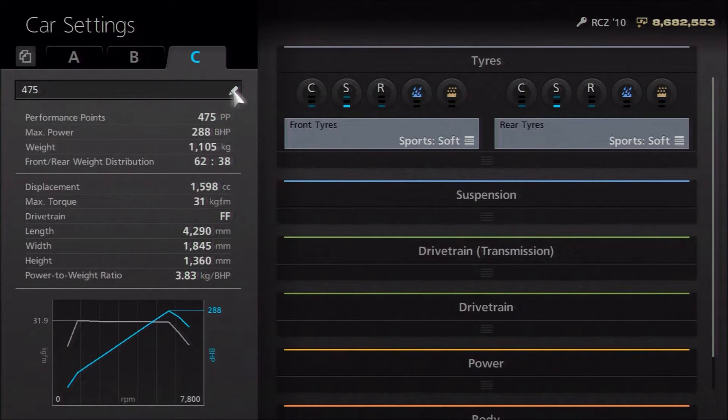If you need this to race at say 500PP or 450PP or pretty much anything, you can adjust the power accordingly. Most of the settings I've applied are pretty much universal, so it can cope with pretty much any PP level you need the car for.